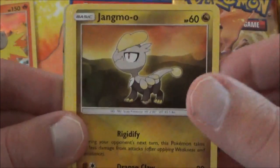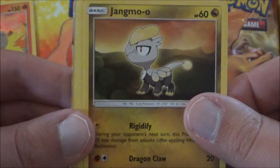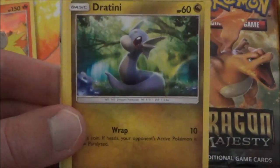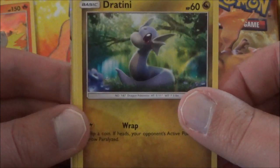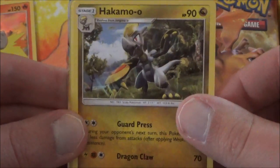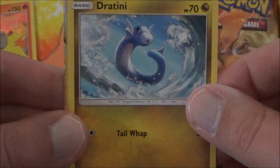Jangmo-o — it's been a little bit since we've seen the Jangmo-o line. Totodile, looking pretty happy in that card. Dratini — I think there are two Dratini artworks in this set. Hakamo-o, so there's the Stage 1 evolution. And we have the other Dratini — so I was right.